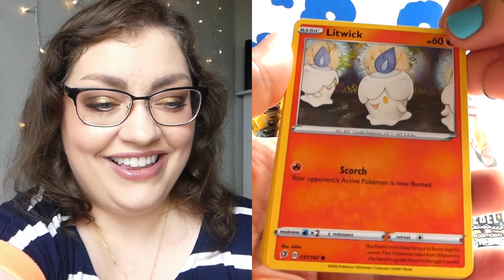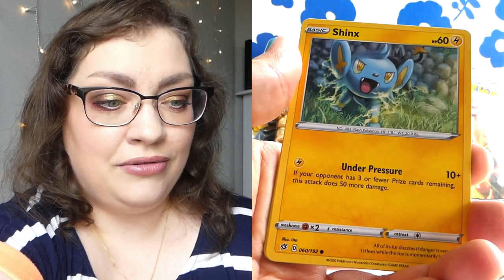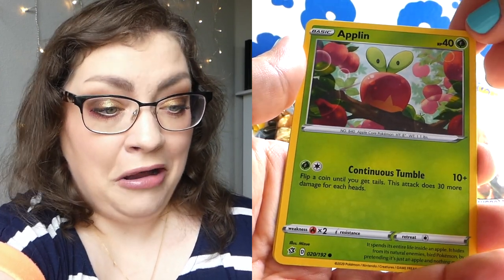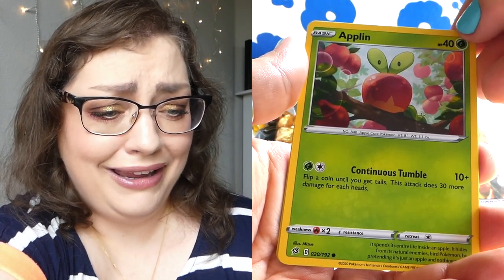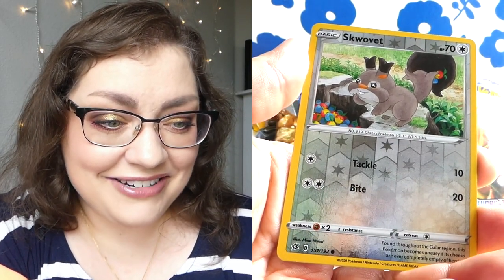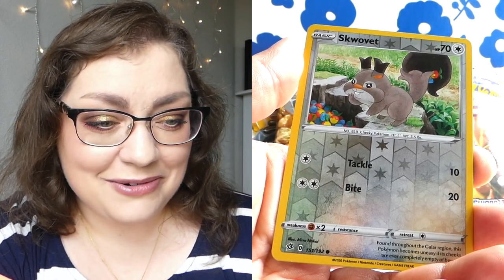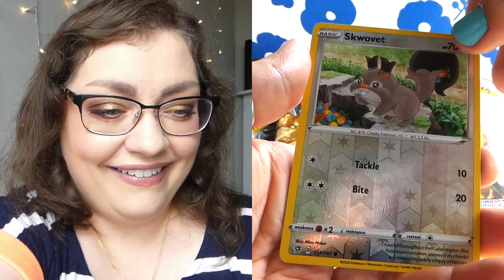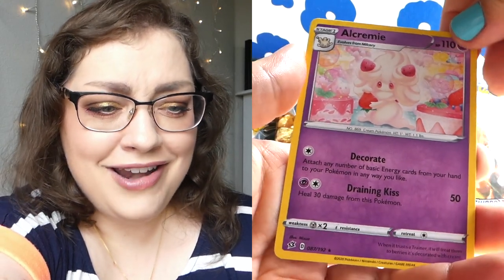We got a cute little candle Pokemon — there are a few of them. Very cute. We've got a Shinx, a Rolycoly, and then an Applin — you're like an Apple Pokemon? That's wonderful. Look at you, a little chubby squirrel guy! Squirtle? What are the freaking odds?